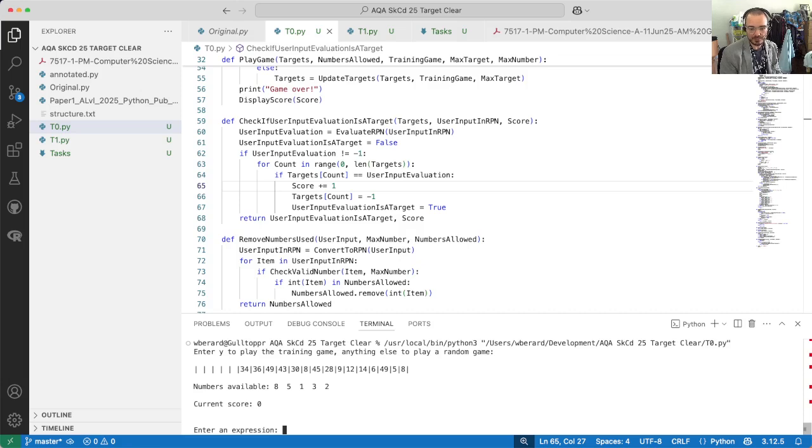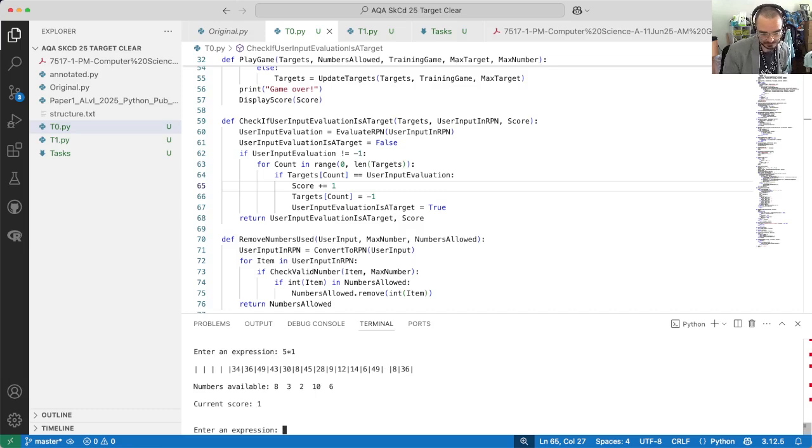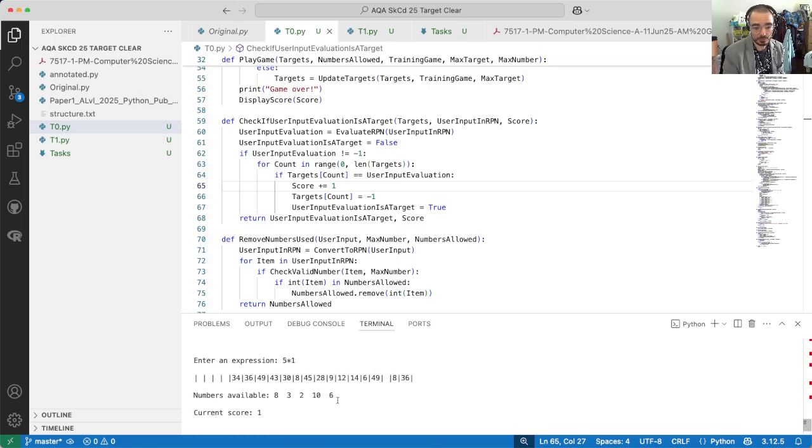Let's get something correct that maybe gets me two targets. The target is 49, which is seven times seven, but I don't have what I need for seven times seven. Let's play the game and see — the target is 236. Let's try: three times ten plus six, yes! Three times ten is thirty, plus six is 36. Boom — I'm getting two more points instead of three, which is what happened before the fix.